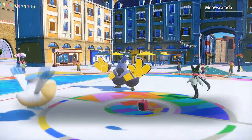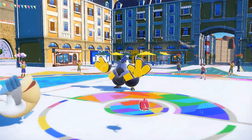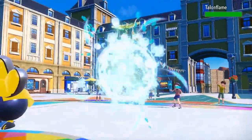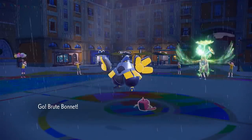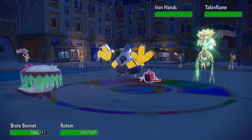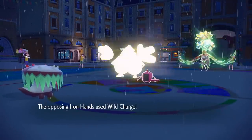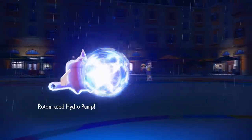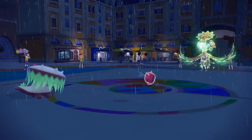Meowscarada goes for Flower Trick, I Protect, then crit it with Hurricane — it's not sashed so I knock it out. Meowscarada is a big threat to a mono water team and we handled it. Their tailwind is going to expire, they get it back up, but I don't need speed control much in this game since their team is relatively bulky outside of Meowscarada. I switch into Brute Bonnet expecting Wild Charge — they do go for Wild Charge into the Pelipper slot. I bring in Brute Bonnet and go for plus six Hydro Pump in rain, one-shotting Iron Hands through an Assault Vest.